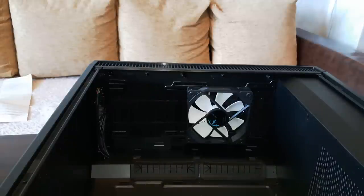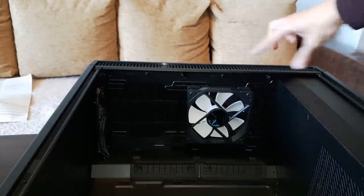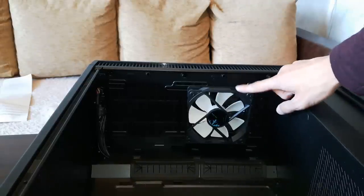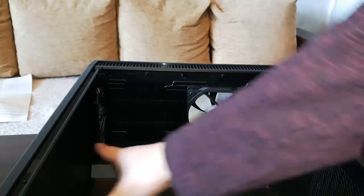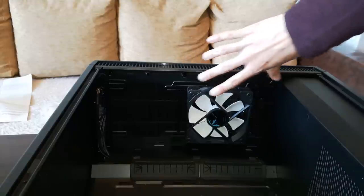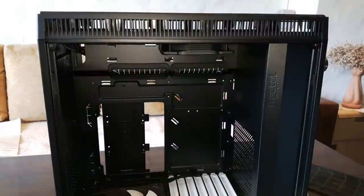Before we put everything into the case, I want to remove this fan. In order to remove this fan, I need to remove the front panel of the case. The reason I want to remove this fan is because I want to put the radiator on the front. I could put it on the top as well, but I think the front is a better choice, and in the future I could move it to the top — which on this case is actually pretty easy to do.